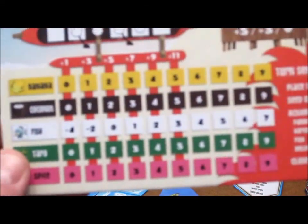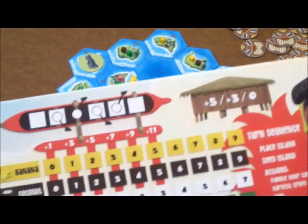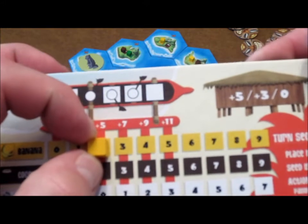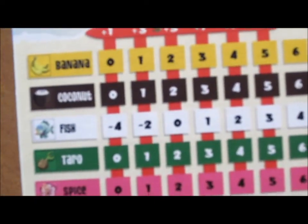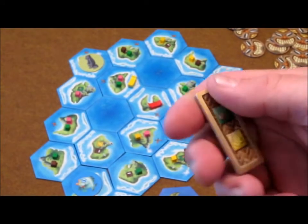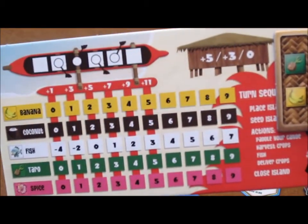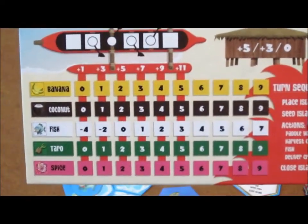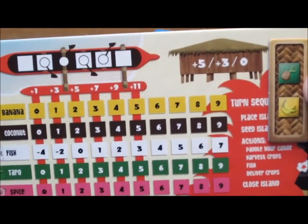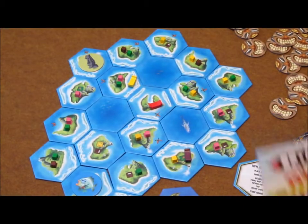For final scoring, you will move along the scoring track and look for the first open cube. For example, if I had moved all the way up to here with this many, my bananas would score three points because that is the first open square. Now, if you notice on fish — you definitely want to try and catch some fish, otherwise it's going to subtract from you. Also, at the beginning of the game we pulled one of these favorite crop tiles. If I had collected the most bananas or taro out of any players, I would get an additional five points for each of those crops. If I had the second most, I would get three points. After that, no bonus points. The player who has the most points at the end of the game is the winner.